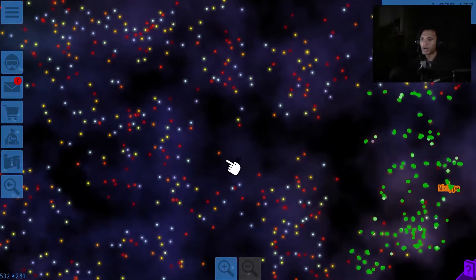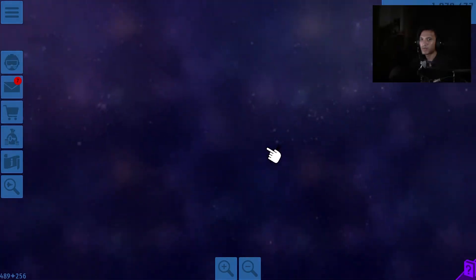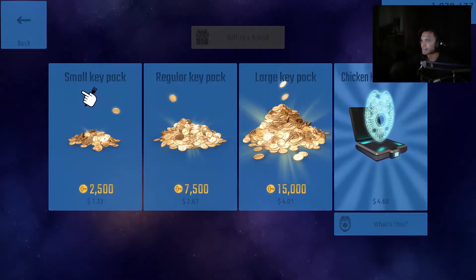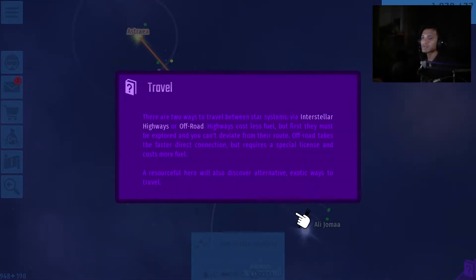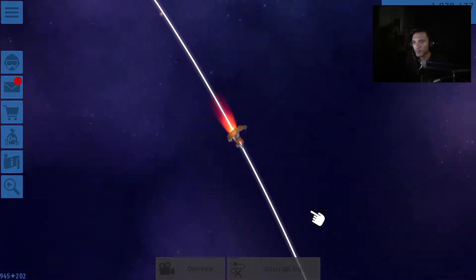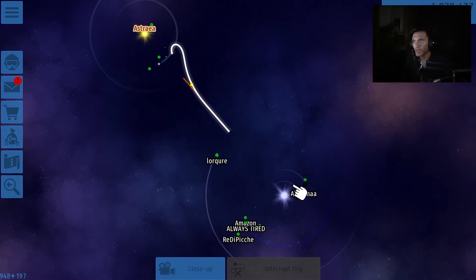I'm not sure what's happening — I just want to kill enemies. How do I go to — oh god, there are so many. Can I travel to a star? There are two ways to travel between star systems: interstellar highways or off-roads. Off-roads cause less fuel but must be explored first and you can't deviate from their route.